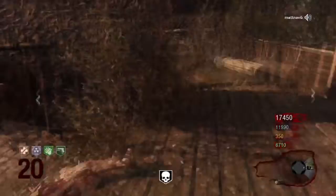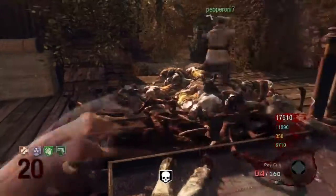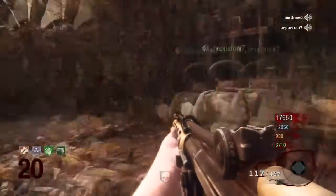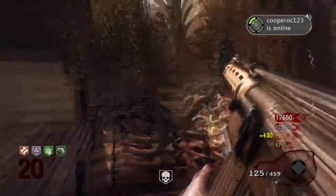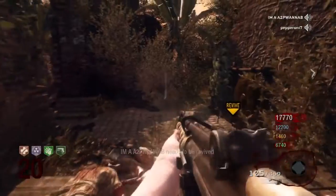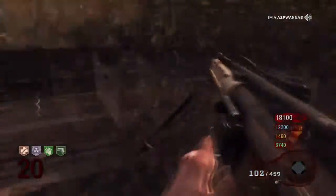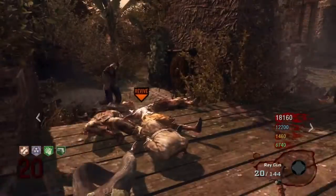This is a really fun strategy especially if you mainly go for explosives. You can see here I have a Mustang and Sally and a Ray Gun, and I think my other gun is an HK just for getting points and killing zombies. Other really good guns for this strategy are the LAW. I think I ended up getting that either this round or the next round. I didn't get a chance to upgrade it but my friend Cam did, and that's a really good gun to upgrade — it's really powerful and you get a pretty good amount of ammo with it.